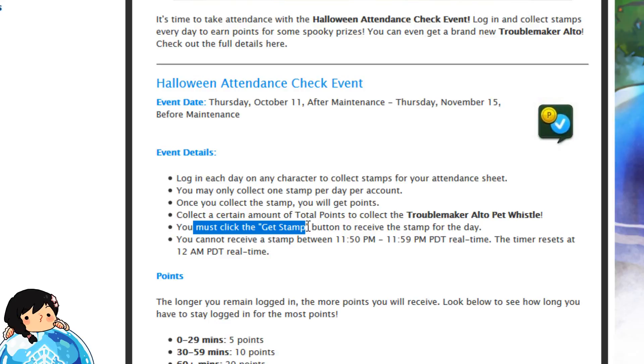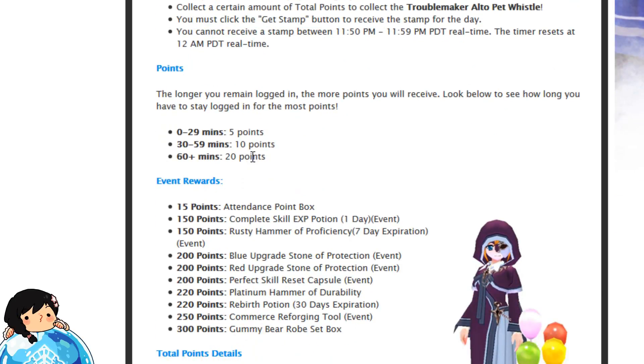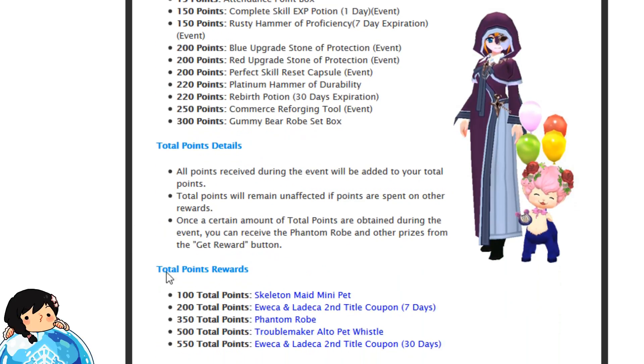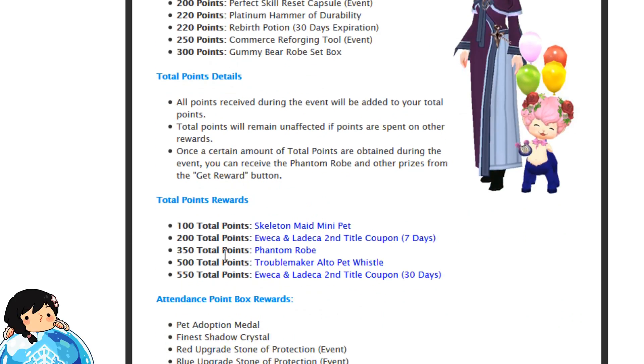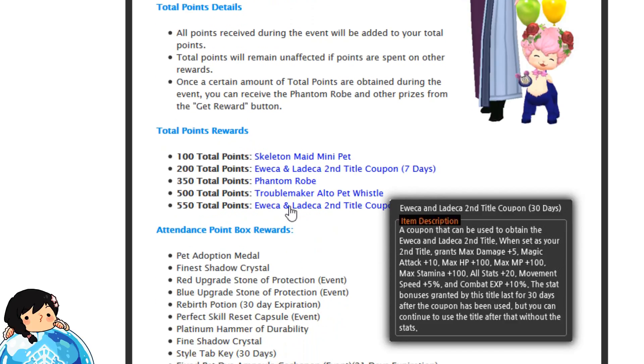You guys should know how to do the attendance event. All you have to do is just click on the big button that says Get Stamped. After you reach a total of 20 points — ideally you want to be reaching 20 points to get the most amount of points per day — and that requires you to be on the game for 60 minutes. These are the rewards you guys can redeem your points for. Lots of random stuff, and once you receive a certain amount of points, you will receive these rewards.